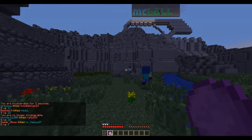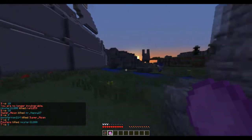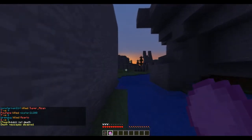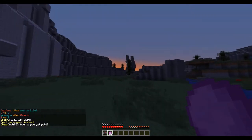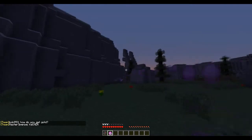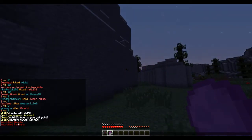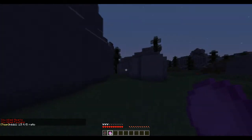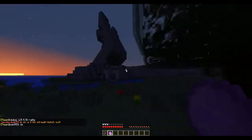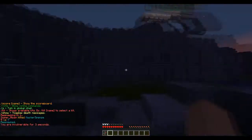You can type /show - as you can see the chat is getting spammed with players that killed each other - but if you type /show, it says death messages disabled. Then all you see is chat and players that get killstreaks. But if you actually kill someone, it says you killed and then the player's name. So you can type /show to enable the death messages again.